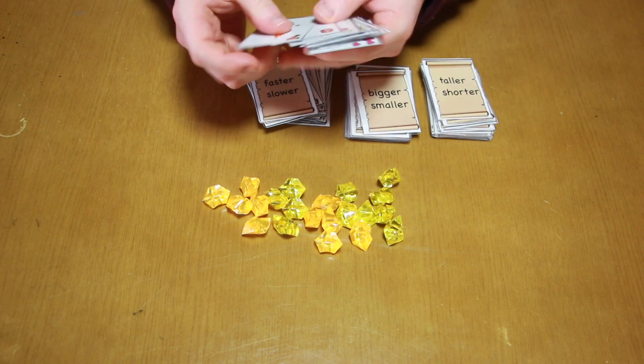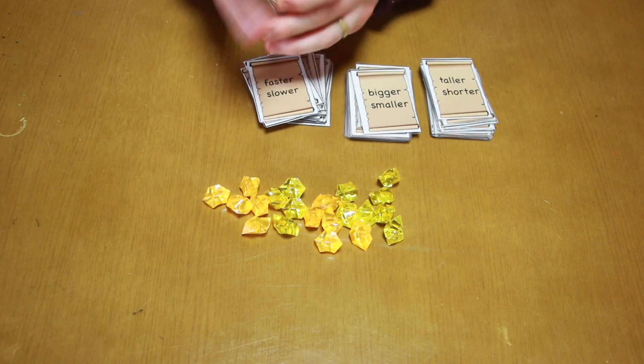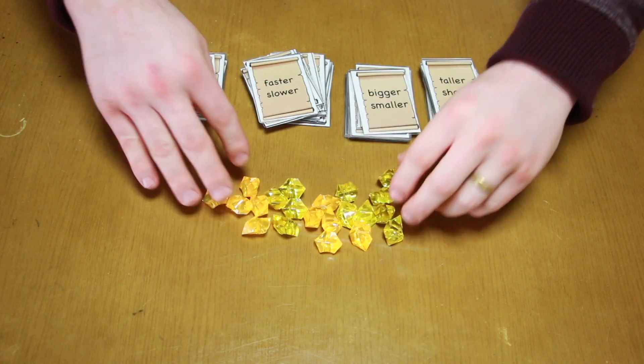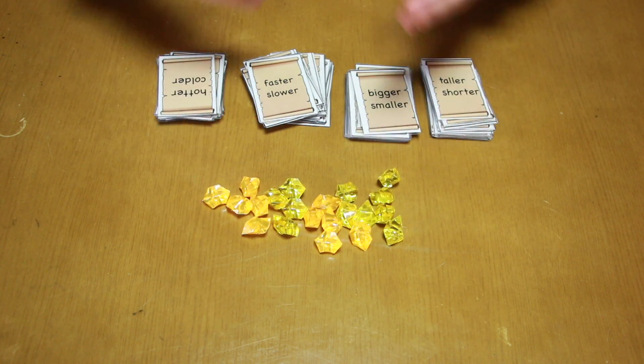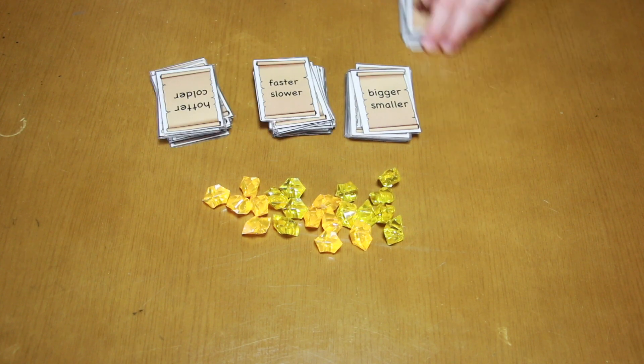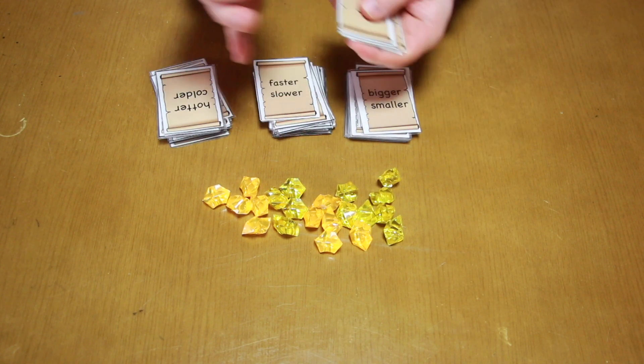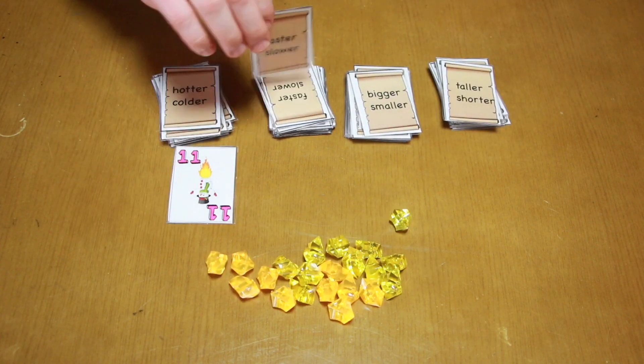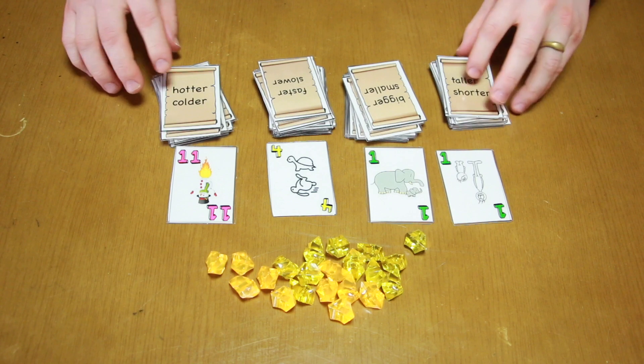Each deck also has numbers 1 through 16. So you have your four decks, you have your stockpile of gold. Here I have 20 pieces of gold that I've purchased from a local art store. Then take each deck and shuffle them. Once you shuffle each deck, place out one card from each location.